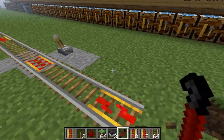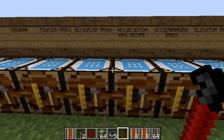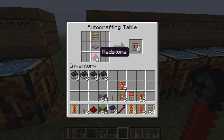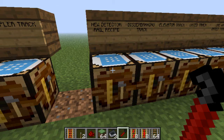The next one is the new detector rail recipe. All it is: standard rails, a wooden rail bed, a pressure plate, and a redstone at the bottom — and it gives you eight detector tracks. They're now called tracks and not rails, if you haven't already noticed.